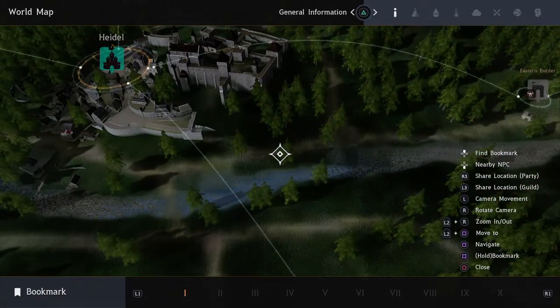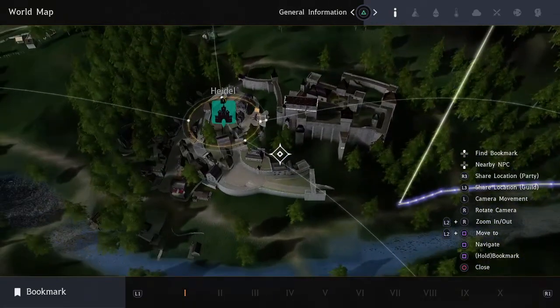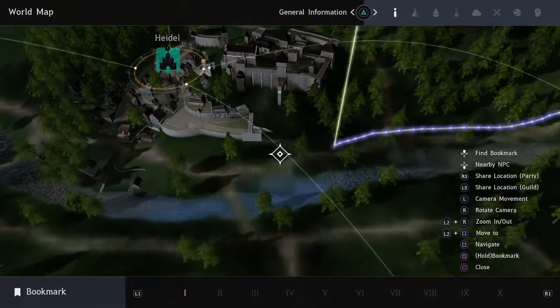For example, if I were in Hedale and I have all my items in Altonova, if I pull out a storage maid while I'm standing right here, it will pull up the storage for Hedale. It doesn't allow you to pick which storage you want to pull your items up from.